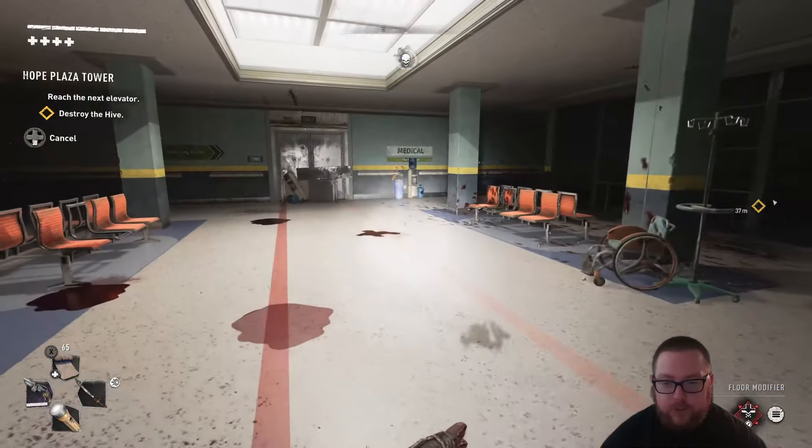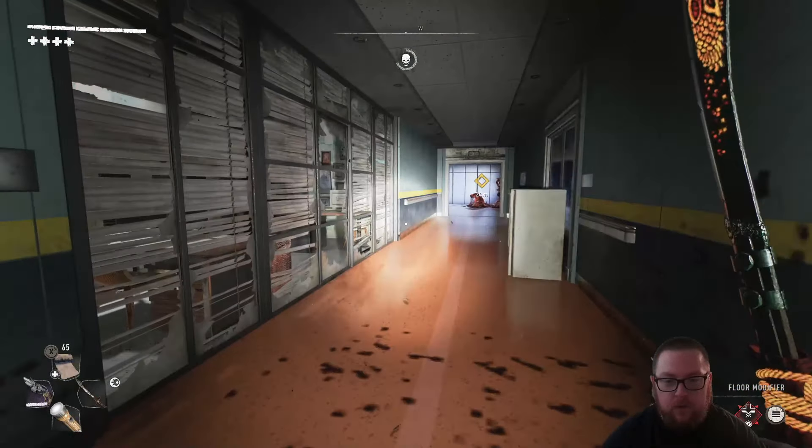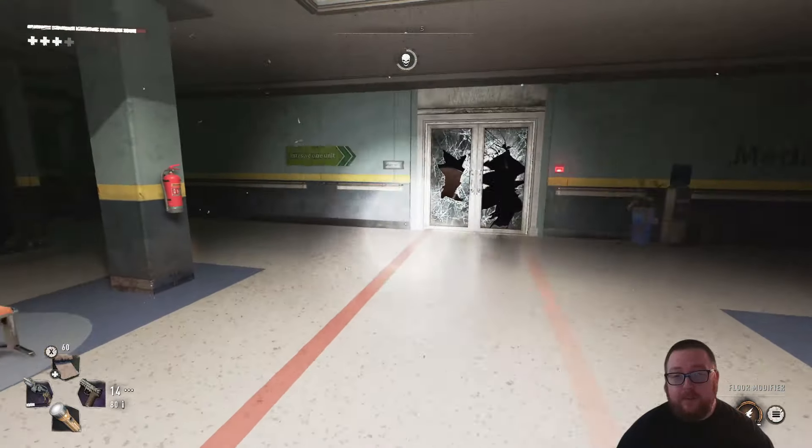For the beast card on the 19th floor: once you have defeated the electric goon and used the key card to go into this room, defeat all the enemies and head towards the hive down the end of the hall, but in this first room look at the desk right here and grab the beast card through the window.